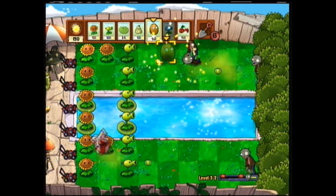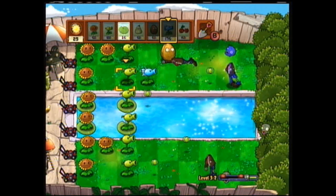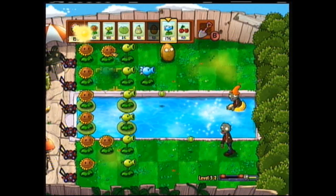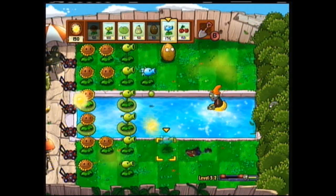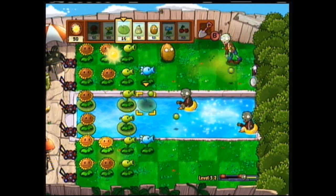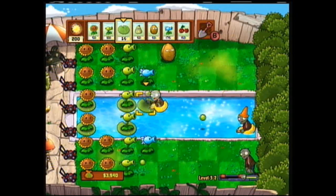Oh hello — gift minigames unlocked! I will be showing those off momentarily. Football players fortunately never show up on the water. Right now the water is probably your least concern, but it will become your top priority later on, because there are certain special zombies that show up that make your life a complete and total living hell. I forgot that sometimes we do get cone heads and bucket heads on the water level — so actually I take back what I said, they are a problem right now as well.